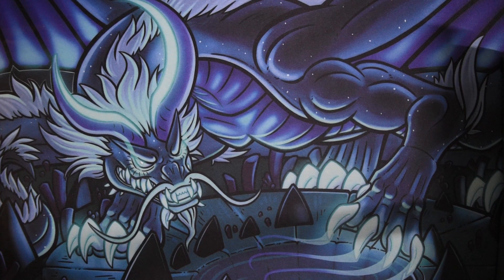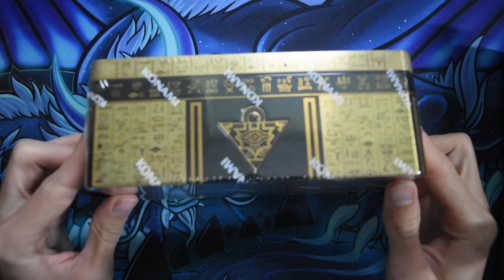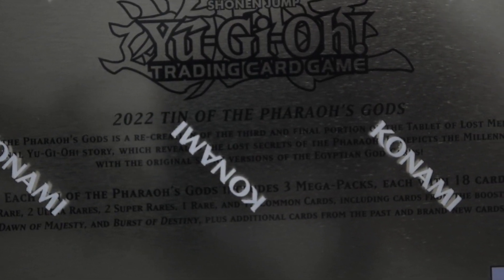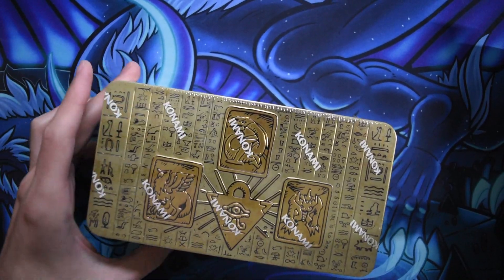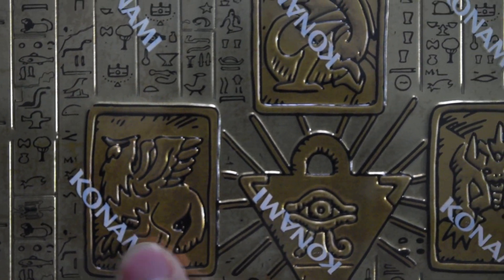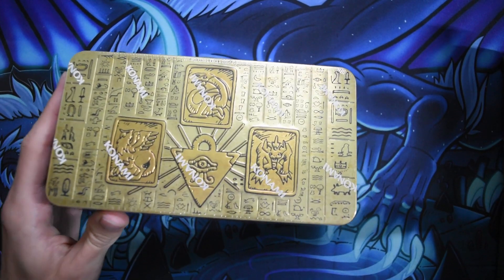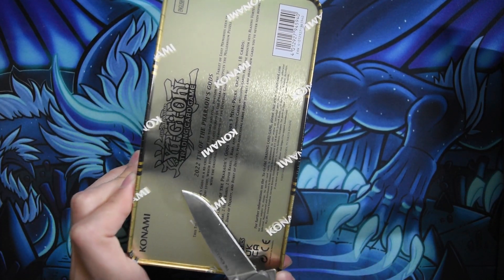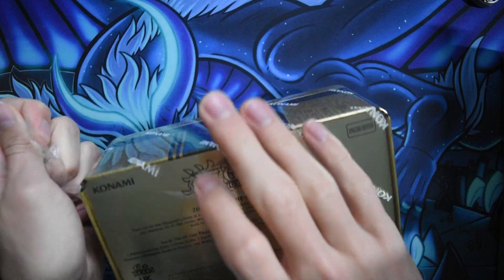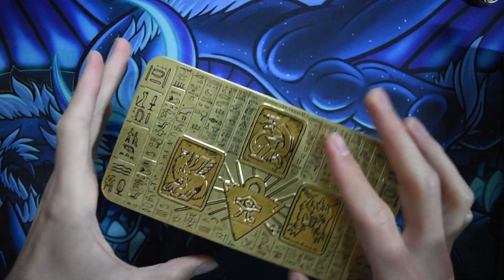Welcome everyone to today's video. Today we have — I thought it was Tens of Ancient Battles 2022, but I'm wrong. It's actually Tens of the Pharaoh's Gods, which features Slifer, Obelisk the Tormenter, and Ra on the left. We also have the Millennium Puzzle in the middle. This set is already out in the wild — everyone's opened quite a lot — but mine took a bit longer due to shipment issues. So it's finally here.